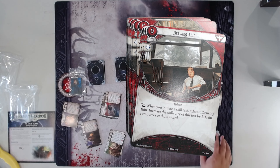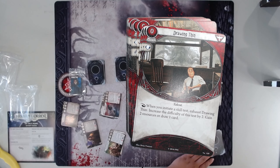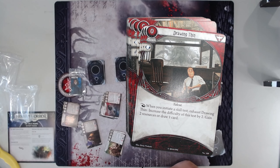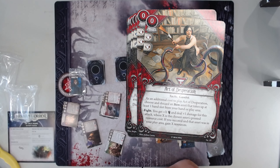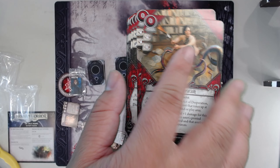Drawing Thin is in this expansion — Drawing Thin is an insane card, especially with Stella, but even without Stella. It kind of just does everything; there's going to be a test that you can just fail on your turn to get this to pop off. It's such good economy, especially if you have both of them out. Honestly this card should read 'limit one per investigator.' Act of Desperation — one of my favorite events in the whole game. One, it's very flavorful; two, it's good reliable damage for an event; and three, it generates resources. It's all in one package — it's awesome.